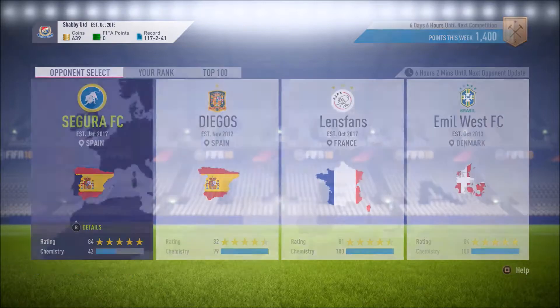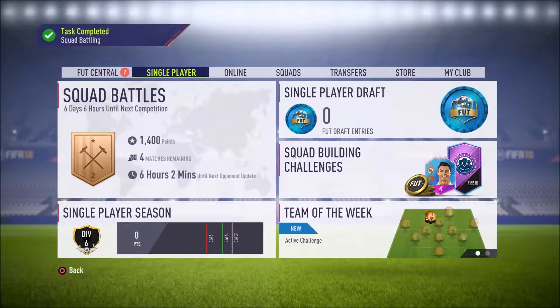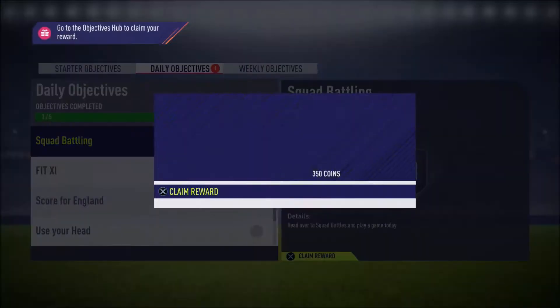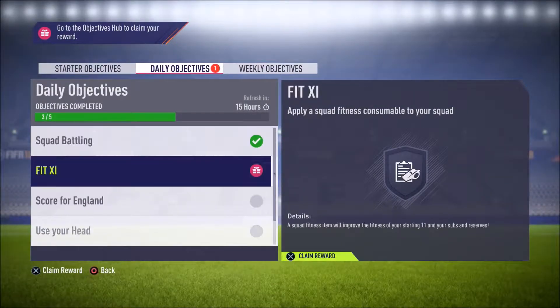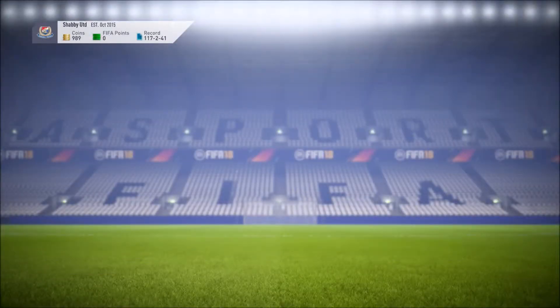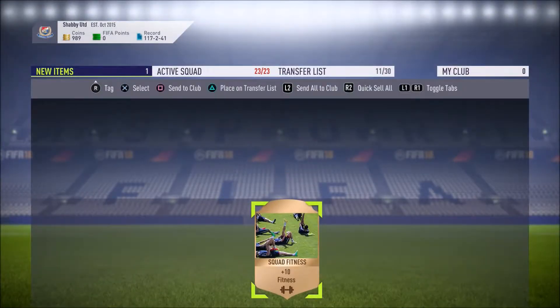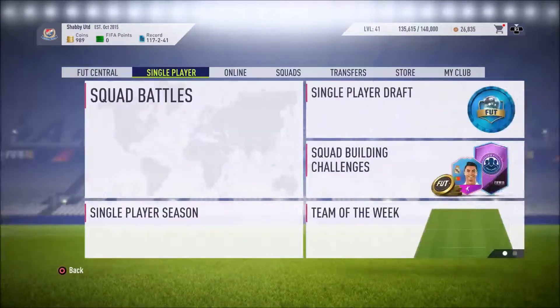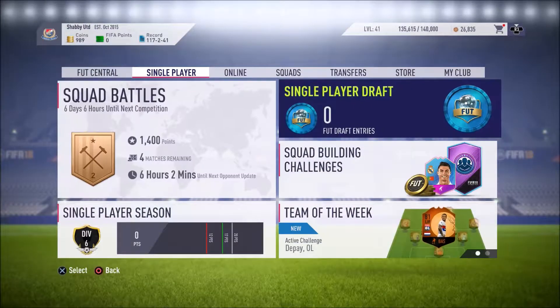We've got a few interesting games to play today. We do have a couple of things to cash in as well. It's a squad battle - we've got 350 coins and fit 11, we're going to get one item: a squad fitness card. Right, so I feel like what we're going to do next episode is a FUT Draft. We've not done one in a while, so I'll load some FIFA points on my account and we'll do a FUT Draft and cash in the rewards.